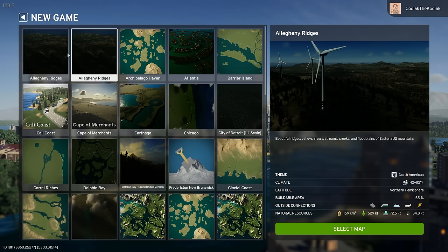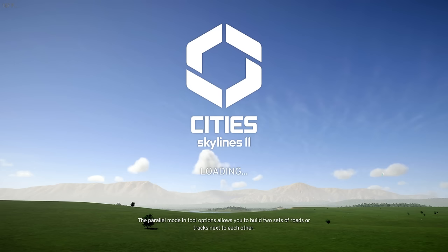There's a slight difference in the amount of resources between the two versions, but we'll go with the first one. The default theme is North American, it never gets below freezing so no snow, it's in the northern hemisphere, has 55% buildable area, and all outside connections except water. Let's dive in.